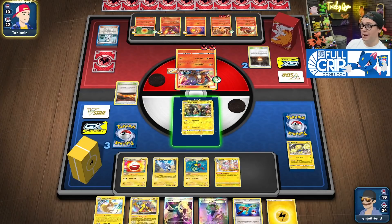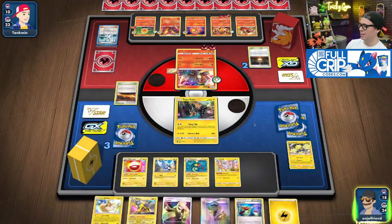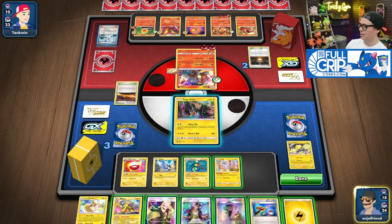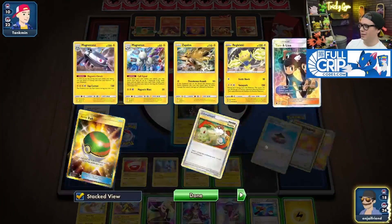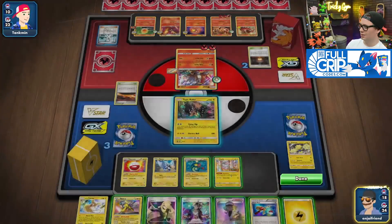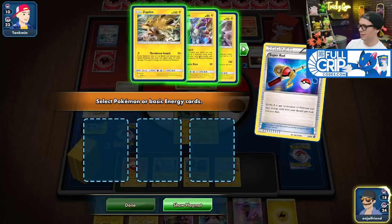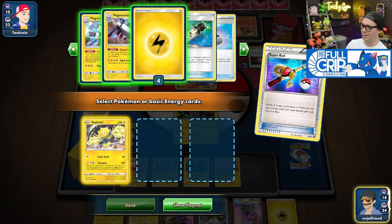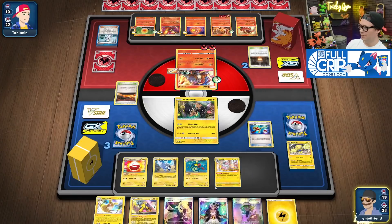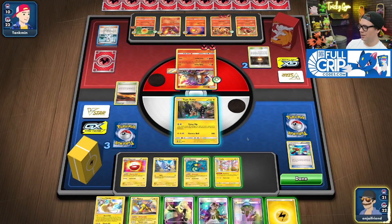They did not find the Magcargo off the Colress for 10 — that's insane. So if I can just get myself... I have to just get Regilecki back. This is a situation where you wish it was Ordinary Rod instead. But that's okay — I have to find it off of Cynthia.